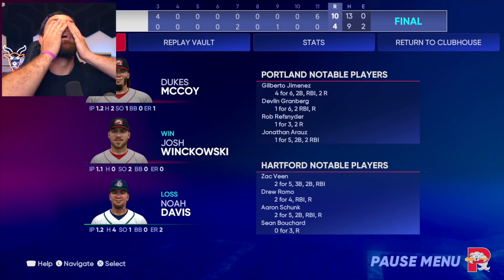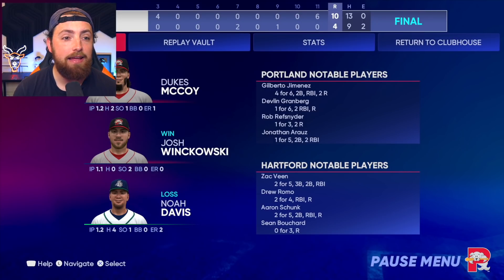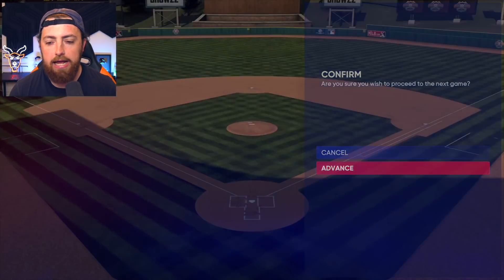We win — wait, no, we lost. Wait, we win, dude! I'm so confused. Literally in Diamond Dynasty I play as the Yardgoats because they have the GOAT logo, so that is my Diamond Dynasty team. With Mighty Goat the 4th I'm on the Arizona Diamondbacks, and now with Dukes McCoy I'm on the Portland Sea Dogs. My brain seeing all the different uniforms gets super confused. But look at that 11th inning for Portland — we scored six runs! We did give up our first run, so it's not all good, but at least we did not get the loss.